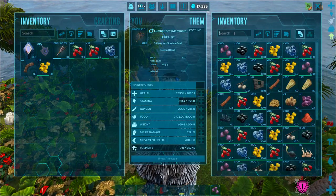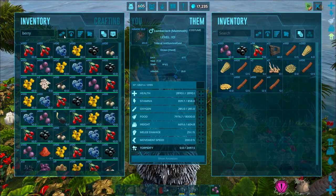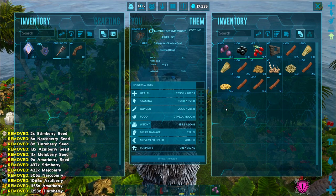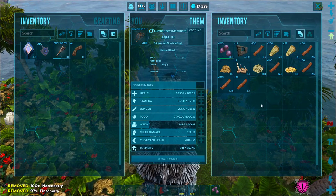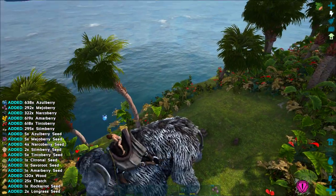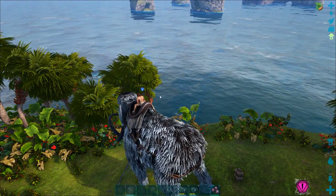We're also harvesting all of the berries nearby, so the slowest part of this process is getting rid of all the berries we pick up. You can use the search bar to type in 'berry' or just 'B-E-R-R' to select all the berries in its inventory and unload those. Use the narco berries for tranqs — you can get tons of tranqs this way. You can also use the narco berries plain without turning them into tranqs if you want to just keep a dino unconscious, so you can save yourself a lot of tranqs that way too.